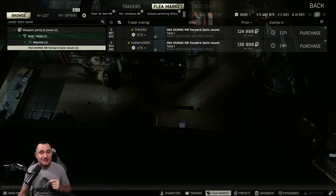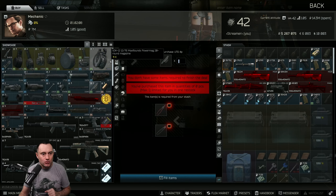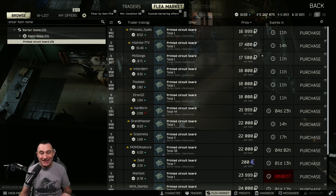The next one is the really expensive part — the Ultimac M8 forward optic mount. This can sell anywhere from 30–40k up to 150,000 rubles depending on what people charge. But there's no reason to pay that: there's a barter on Mechanic loyalty level 2 for three printed circuit boards, which at worst costs about 35–40k, or you can craft three circuit boards for about 20k.